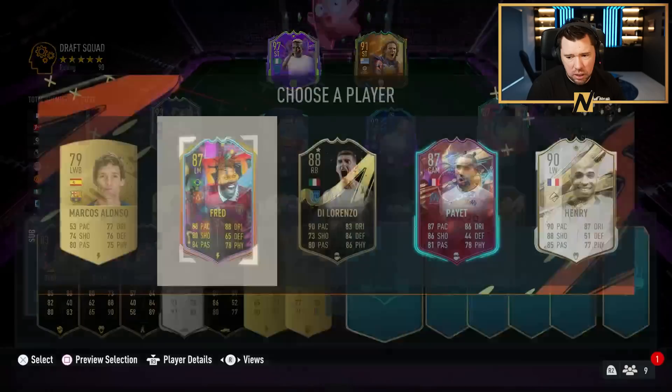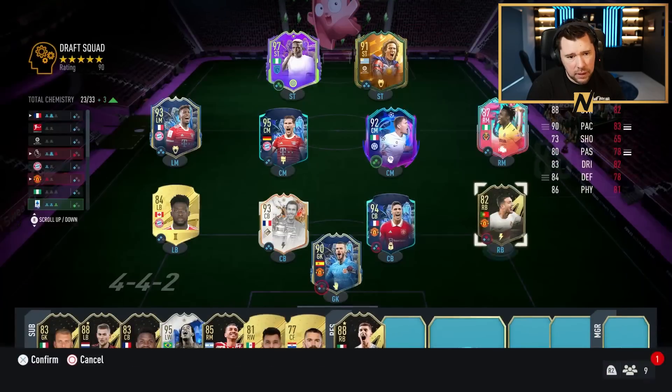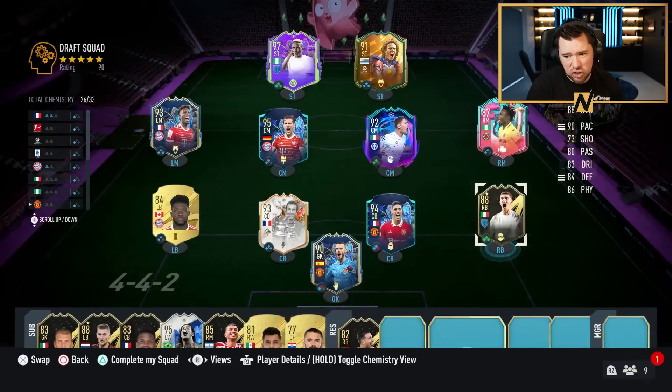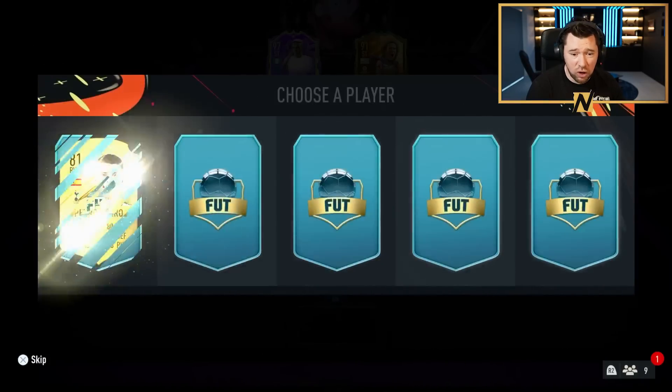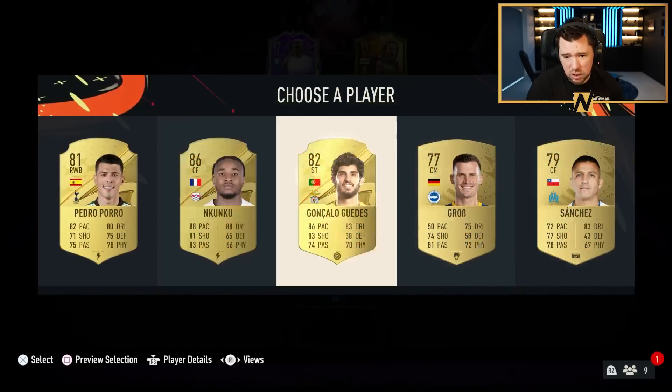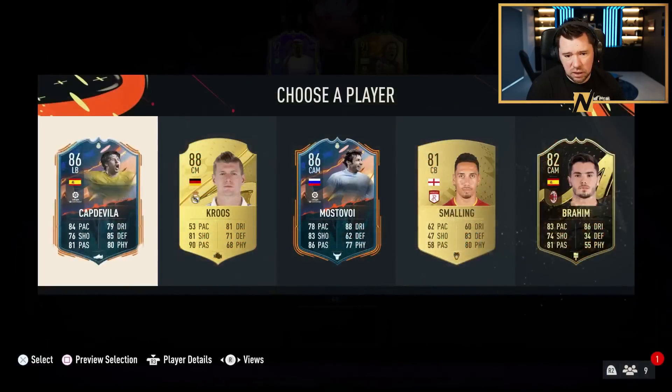We've got Thierry Henry! Di Lorenzo with that Napoli link — I'll take that. That's just an overall dub for the team. Four picks to go but we are going to redraft if I don't get one of these new cards. It doesn't have to be the best — even a Frankowski or someone like that would be nice.